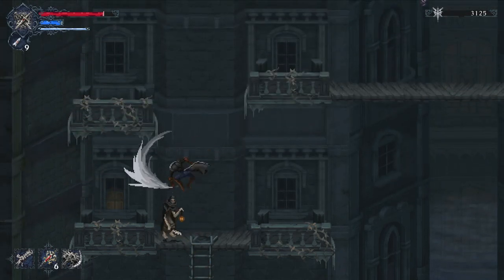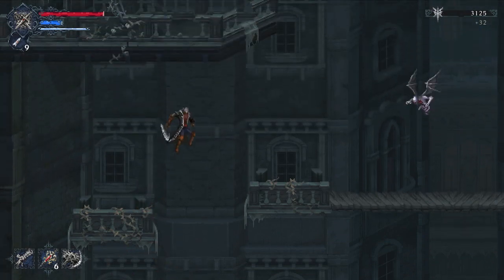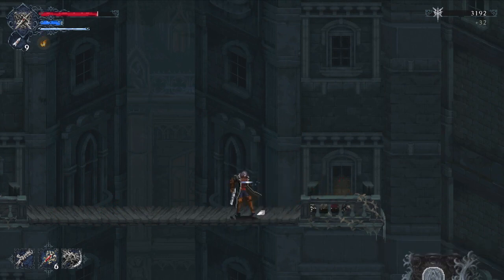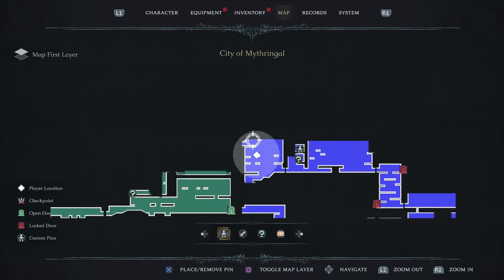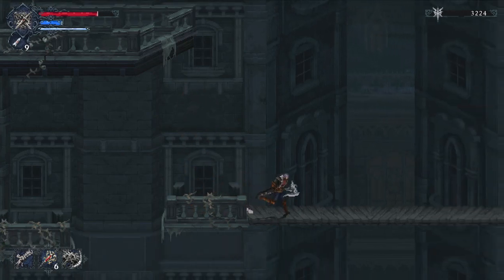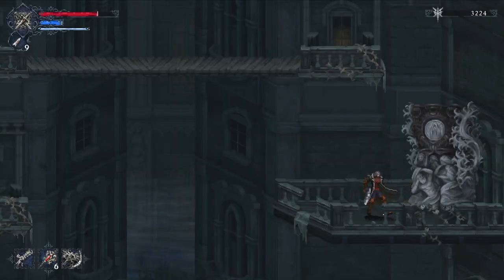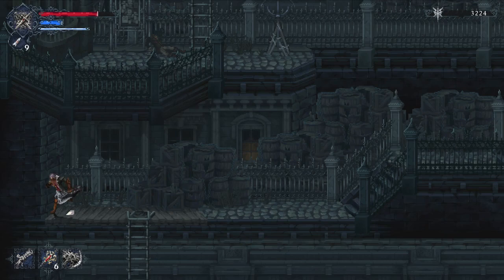We can't reach this upper area yet either — that's going to require a movement ability, maybe a double jump for extra height. Drop down here and we can break the switch. That's going to allow us to drop that ladder from earlier in the game. Instead of going there immediately, we'll circle back around to get to it.